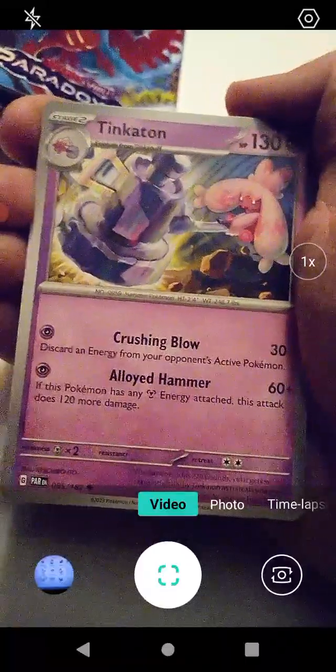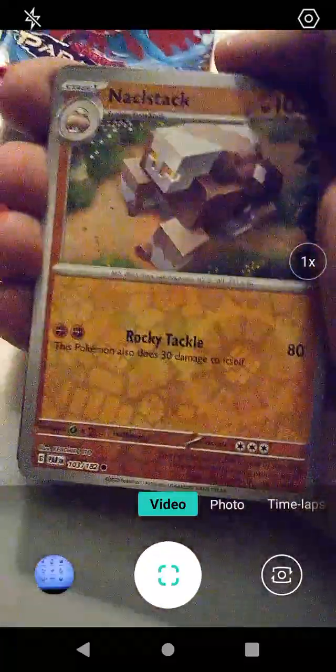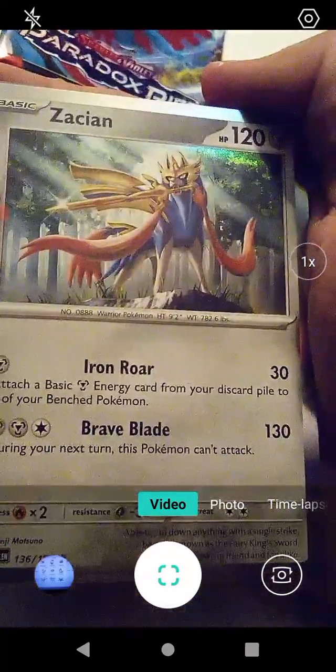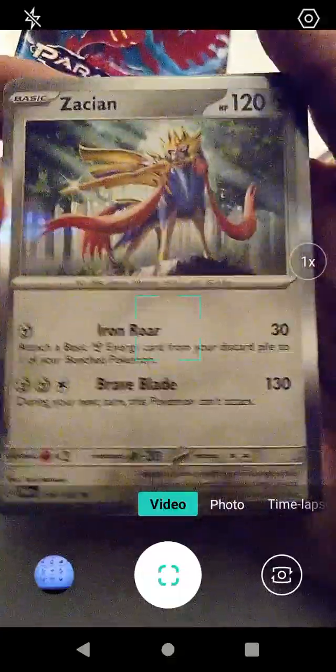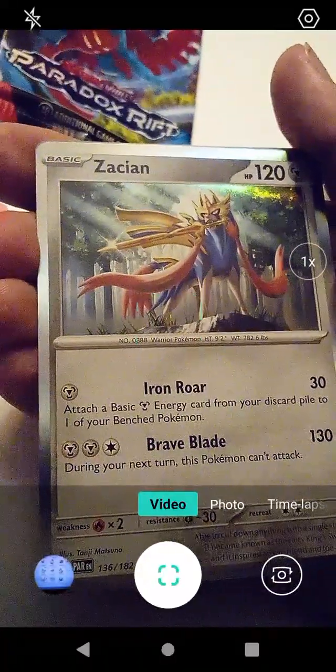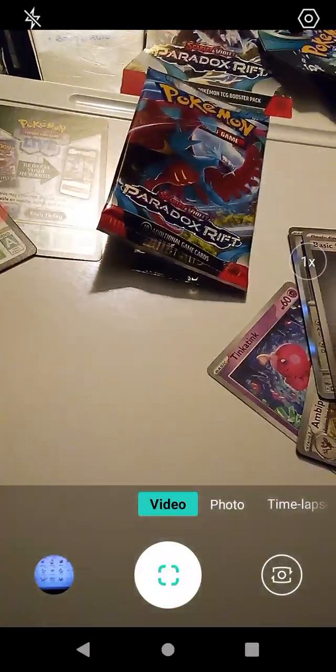We have Tinkatuff with Crushing Blow and Alloid Hammer — so we have Tinkaton and Tinkatuff in the same pack, that's pretty cool. We get our first holographic here with Klawf with Rocky Tackle — the Minecraft Pokemon, I approve. We have holographic Tandemouse with Damage Rush, a.k.a. Population Bomb. And we got Zacian here with Iron Roar and Brave Blade — Zacian being the Sword Doggo, a.k.a. Sif from one of those FromSoftware games, the big wolf with the sword in its mouth. And we have Metal or Steel Energy — very cool. We're going to put these in the proper sleeve and we will be back with some final thoughts.